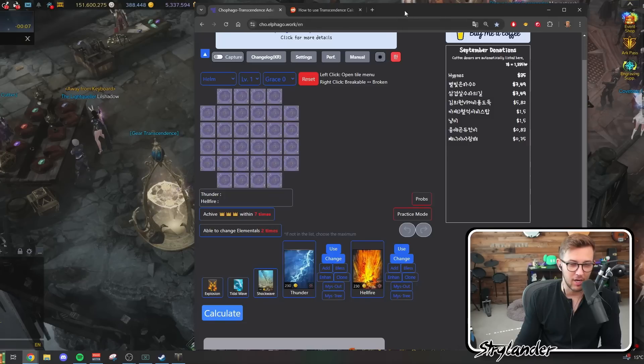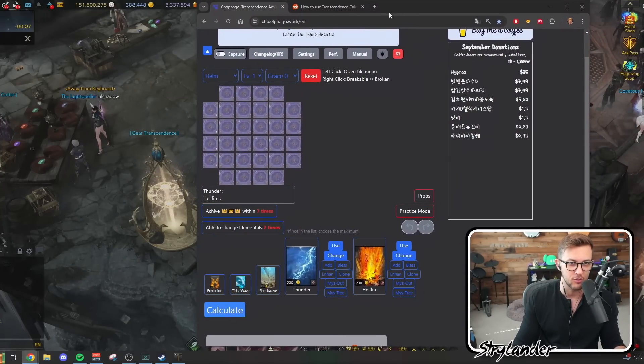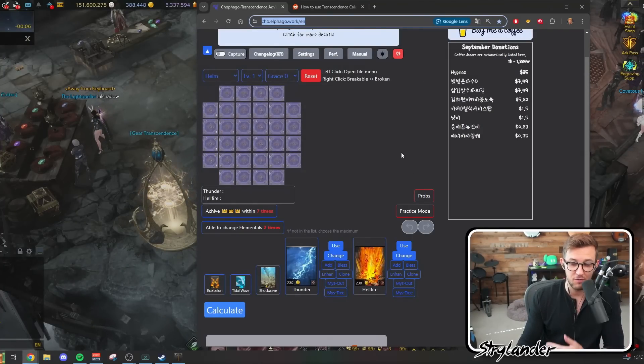The calculator now has a new update that will save you a ton of time. It's still not perfect, but once you get it all set up it's actually a huge time saver, and hopefully they're still working on a couple of extra things. Once you have your game launched, the first thing you're going to do is go to this website — I'll post a link in the description — this is the transcendence calculator website.